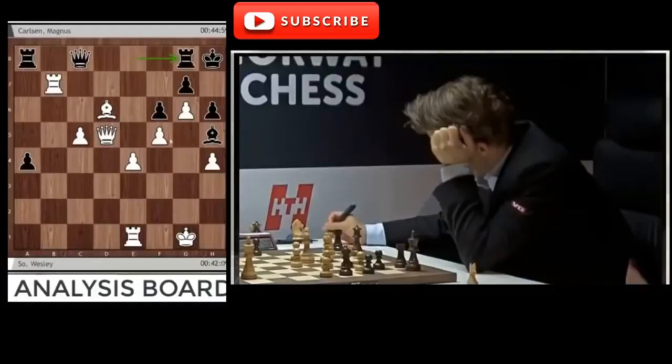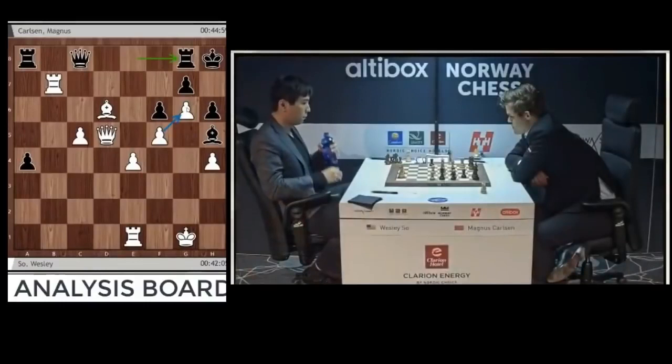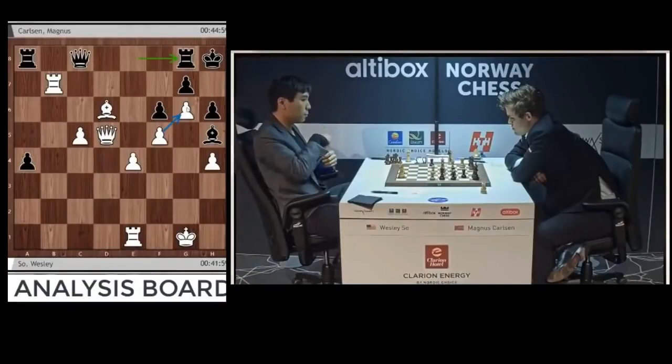You could just take back if you took on g6, so rook g6 had to be played. That gives Black time to prevent everything somehow. Or at least it should.